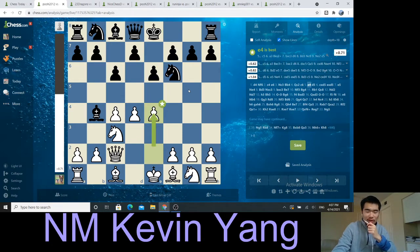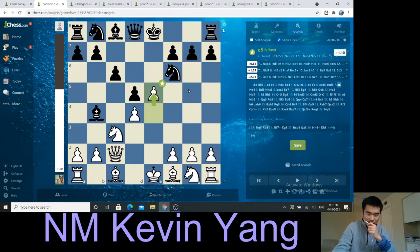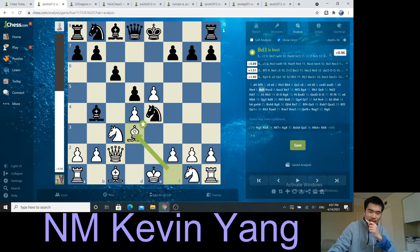So I played e4. I'm not afraid to take the center. And after d5, I took, took, and e5. Knight to e4, and I brought my bishop out. I'm ready to take twice.